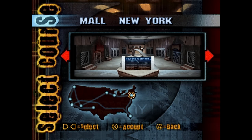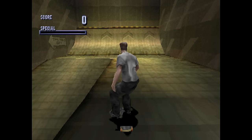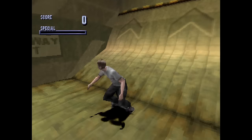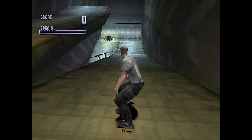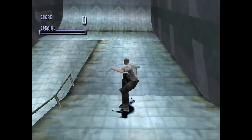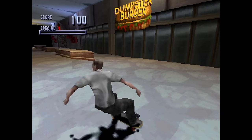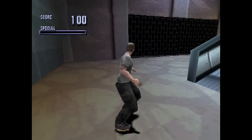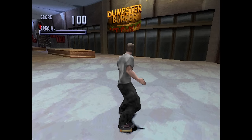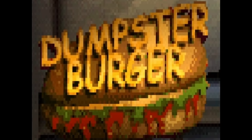Mall is up next. You start in this bizarre — I almost want to call it a stairwell, but there's no stairs. Kinda like the bleachers in school though, skating downstairs isn't particularly fun, so I get it. There's a bunch of fake shops. I'll only cover the mildly interesting ones. Dumpster Burger — the name doesn't inspire much hope, but I feel like the burger would be godlike, low-key.